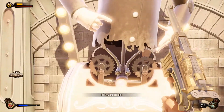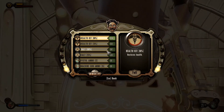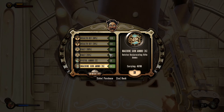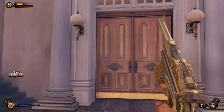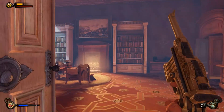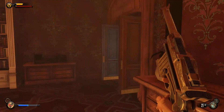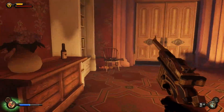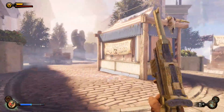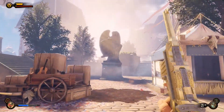Oh, these are vending machines. So I can buy health kits, pistol ammo, some machine gun ammo. I'll buy some machine gun ammo, why not? I wonder if you can hack these in this game like you could in the other Bioshocks. Doesn't really have a hack option yet, but who knows. Running around in circles — I'm going crazy. Let's keep moving.